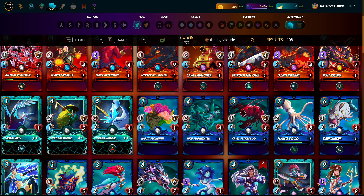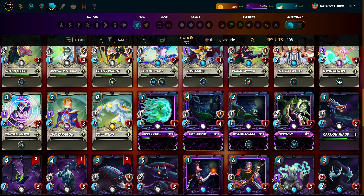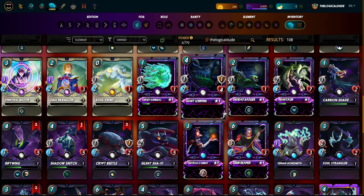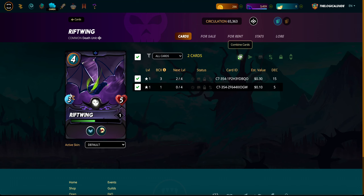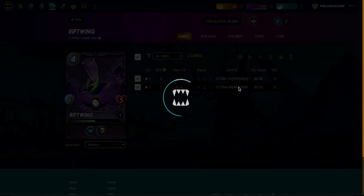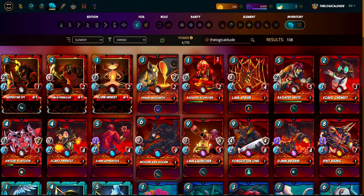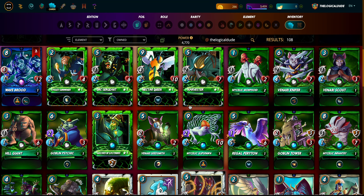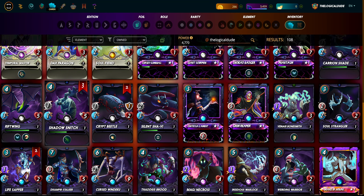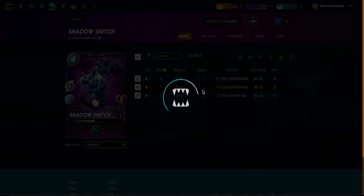Packs are fun because you get all these random cards and you can power them up if you get duplicates. But I also like stacking up my DEC and going through and buying the cards I want to buy for rentals - like my gold foil cards - because I make money on those passively through renting the cards out. As these things get leveled up and become more powerful I'll be able to rent them out as well down the line. Though I didn't even get up to 5000 power - kind of a lackluster haul, I got a lot of common ones.